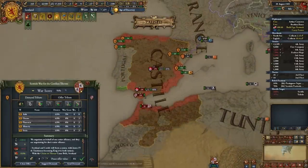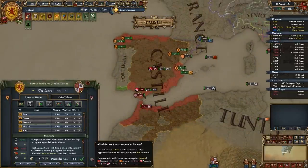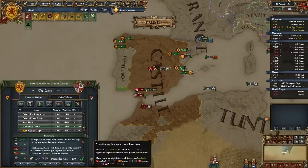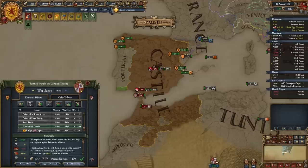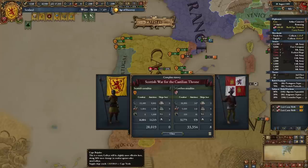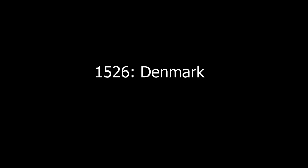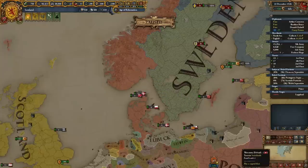After winning against Castile, I took the union, some money for a longer truce, and there was no coalition — Castile is far enough from the German nations. So now I have Castile as a personal union. That's the first example. Now let's get to the second example: Denmark.